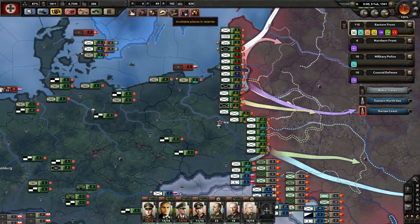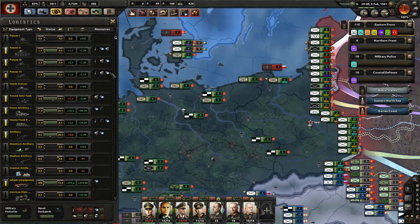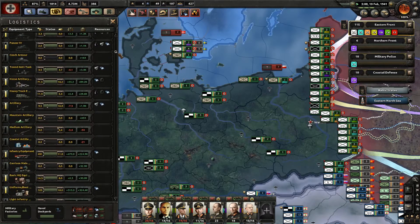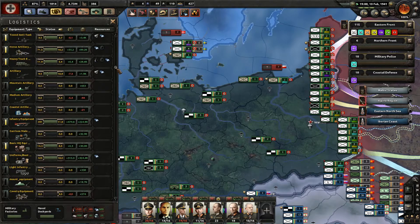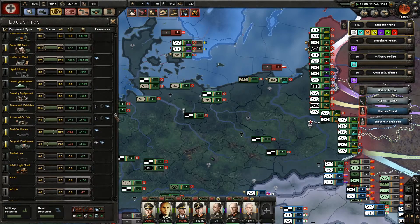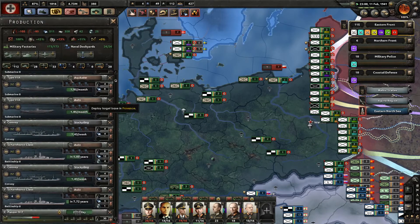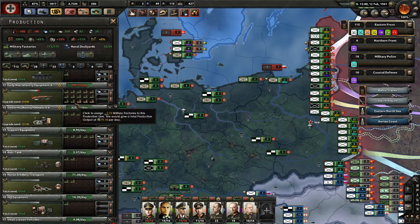Still low on oil and rubber, but nothing I can do about that. Let's see what we're low on. Peza 1s are good, Peza 2s are good, Peza 3s, Peza 4. Toad anti-tank, horse artillery is all good. Heavy truck, artillery — we're finally good on artillery. Now we're low on medium artillery. And we're good on transport vehicles. That surprises me a lot that we're good on all of that.